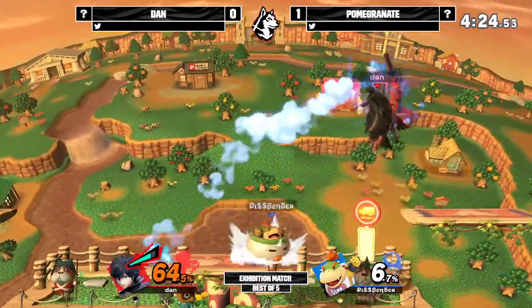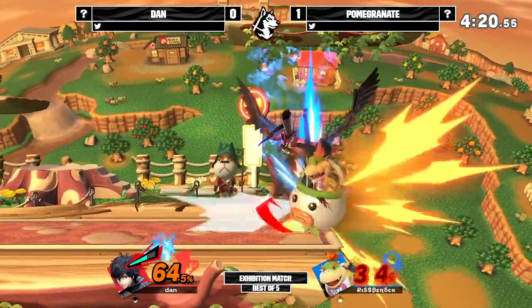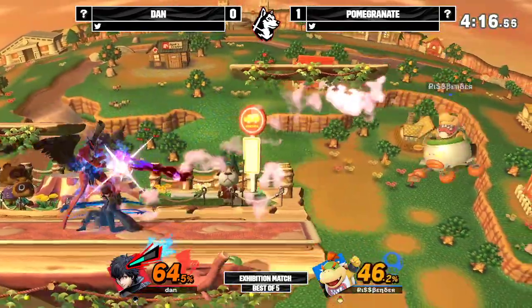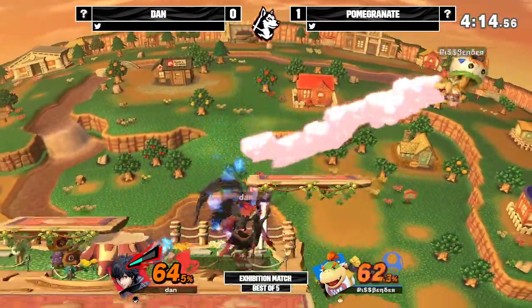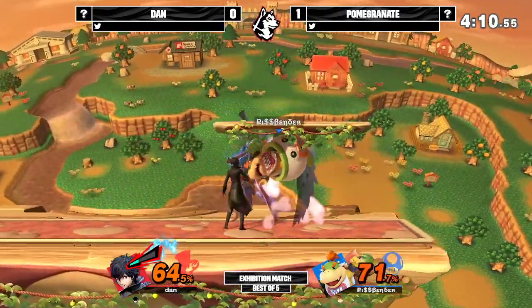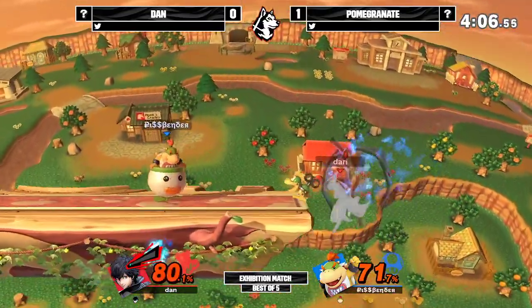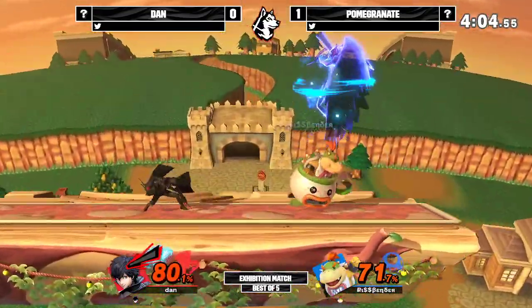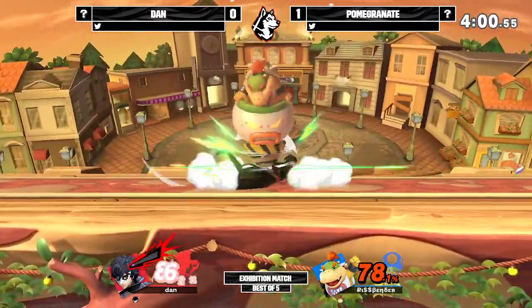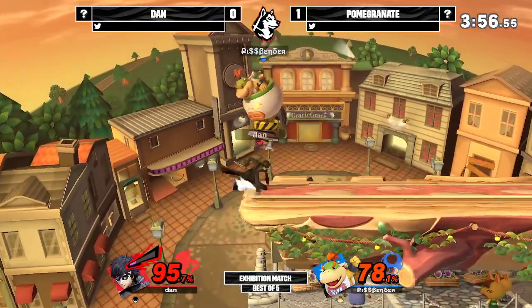He's going to whiff that grab and then eat a few aerials and an up tilt for his troubles. Two punishes on one dodge — tries to go for a third but doesn't get it. Still, it's been a very easy game so far. Arsene is out, the stocks are even. He gets the down air but reads the direction of the air dodge and throws the forward smash — that could have been the game right there if that hit. However, another throw for Pomegranate going to be a down throw, just getting Dan back into disadvantage off stage.